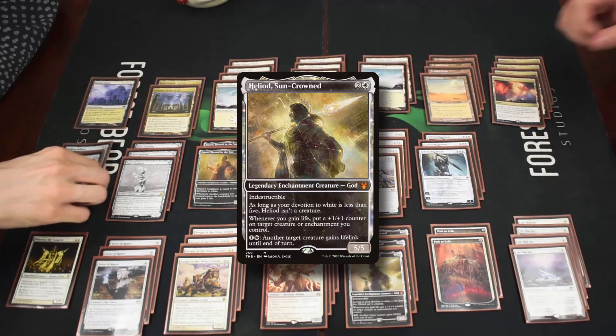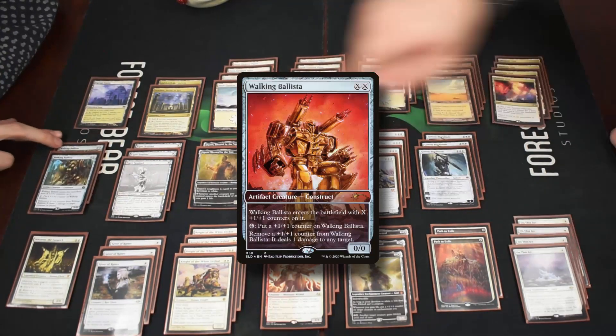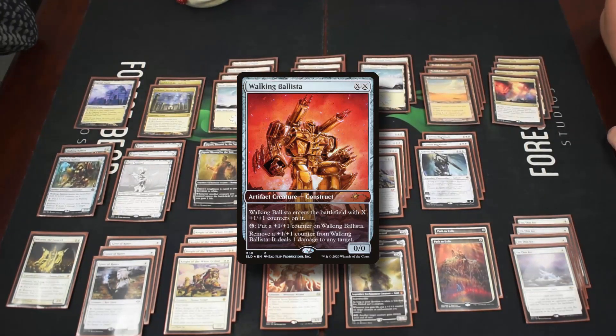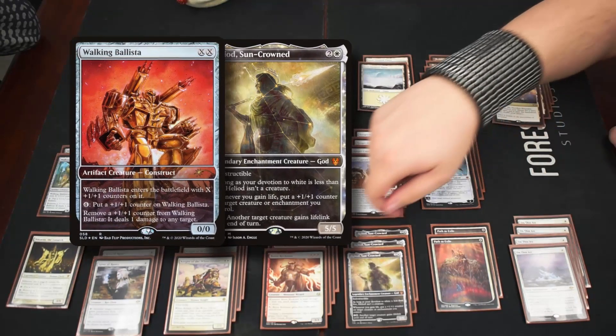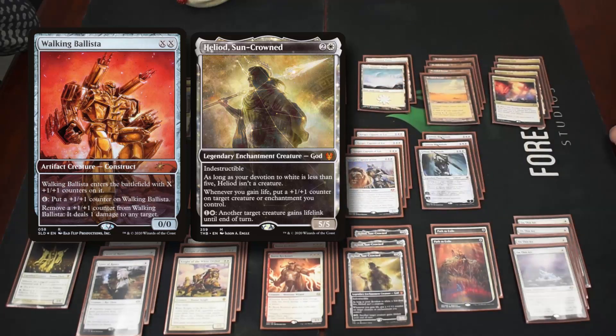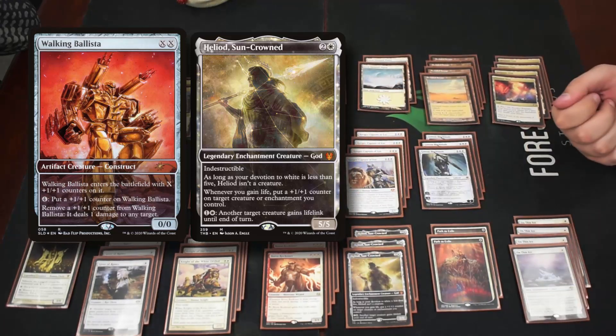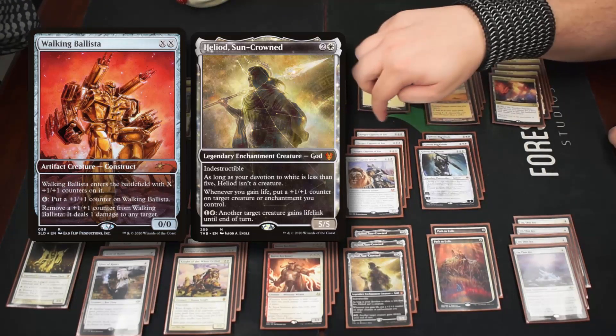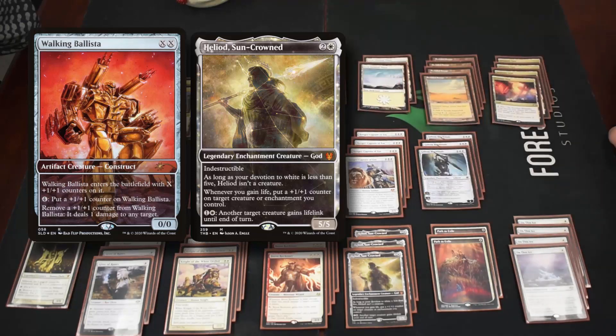The combo piece we fetch with Ranger-Captain is Walking Ballista. It enters with X plus one plus one counters, and you can remove a counter to deal one damage. The combo works by giving it lifelink — as long as it has two counters, you remove one counter to deal one damage, gain one life, and Heliod puts a counter back. This just ends the game instantly.